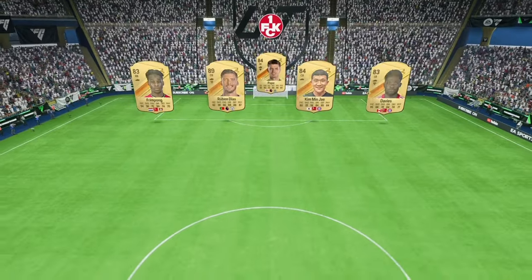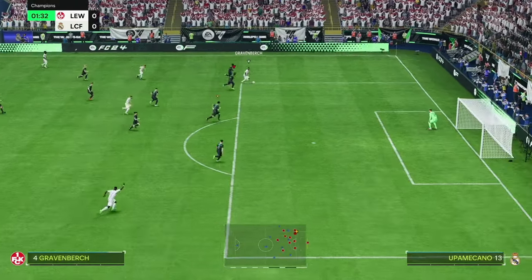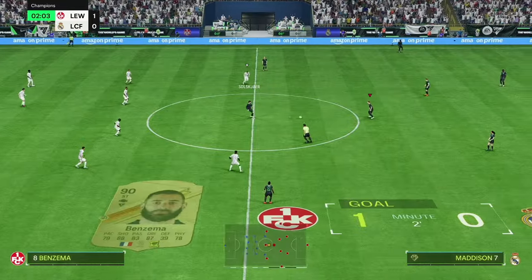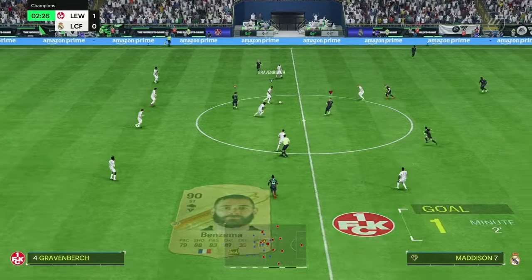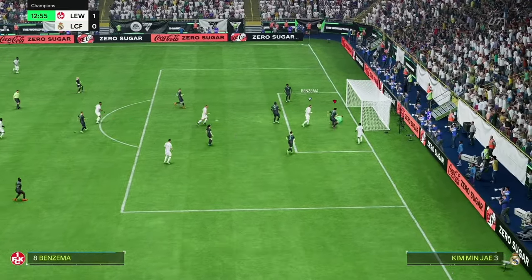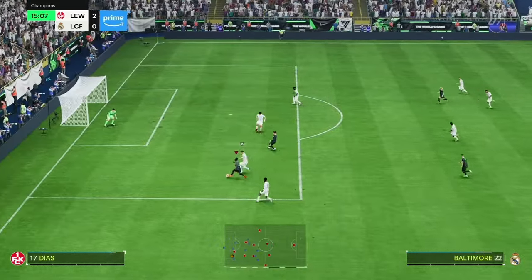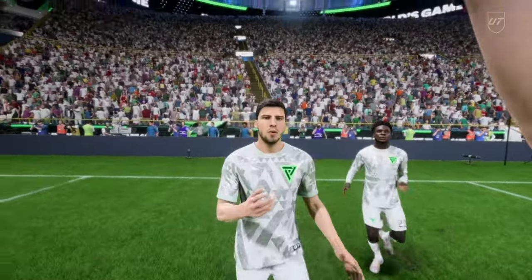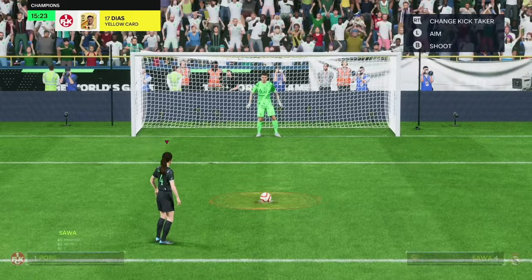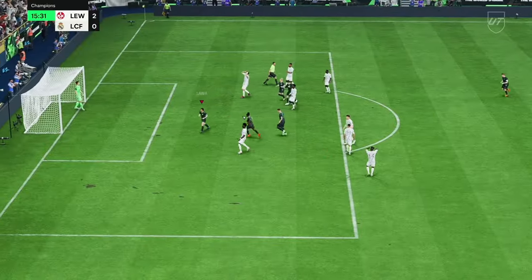Game number two. They've got Pope, Kim Min-Jae, Ruben Diaz, Gravenberch, Kante, Benteke. Come on Kim Min-Jae, how have you not blocked that? Shocking again. It's a pen — we'll put Sauer on it. She's got 85 penalties. I'm going to put this top left, and she buries it. 2-1.